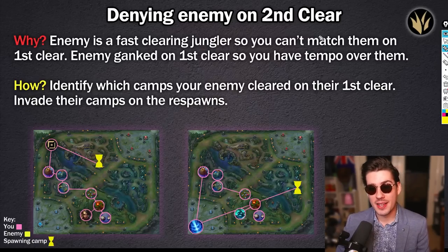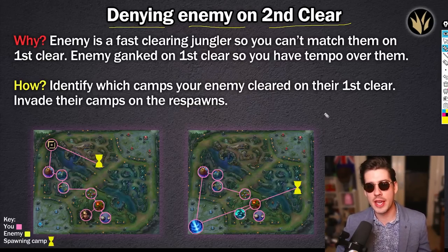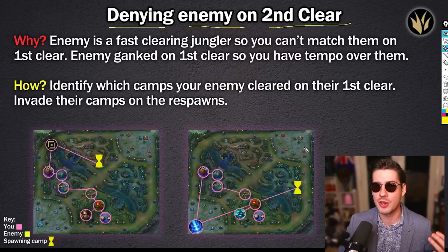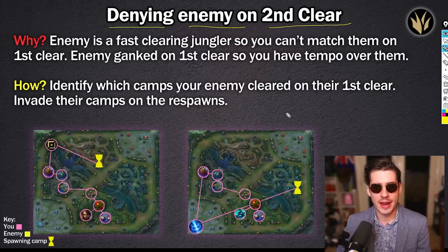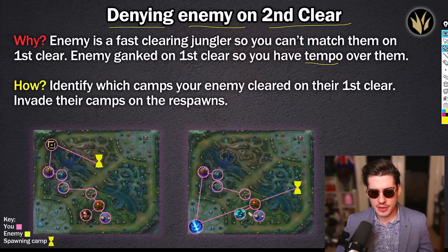This next clear is denying the enemy on your second clear. What actually is that? This is a clear where you full clear and can't impact your opponent jungler — say they're a Karthus or a Hecarim, something that fast full-clears and is hard to get in on. If you are a Lee Sin up against a Karthus, by the time you invade that Karthus he's taken six camps in the time it's taken you to kill three and walk into his jungle. So why do we do this? The enemy is a fast clear jungler — or the enemy has ganked on their first clear, giving you tempo — meaning time and pressure — and the first move over them.